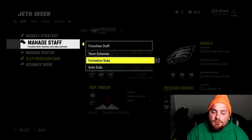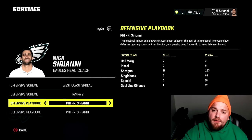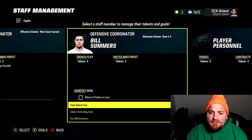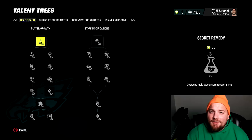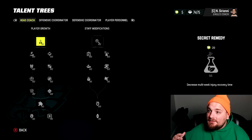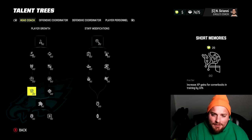The next option in your weekly hub is manage staff — here you handle formation subs, auto subs, and your scheme. If you want to revamp your team from a 4-3 to a 3-4 or change your playbook, this is where you do it. The last aspect is franchise staff — your skill trees for head coach, OC, DC, and player personnel (your GM). As you go through your season there are weekly and season goals, and every time you achieve them you earn staff points to spend in these trees.